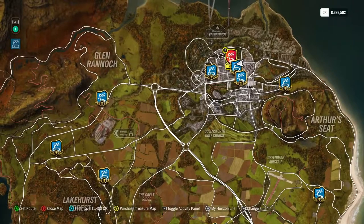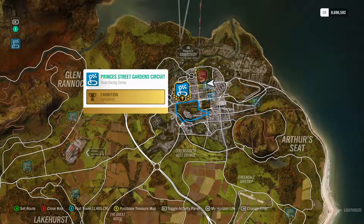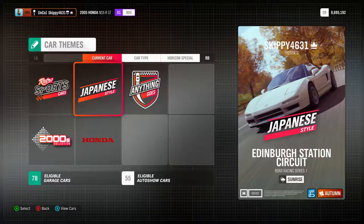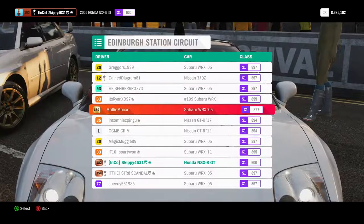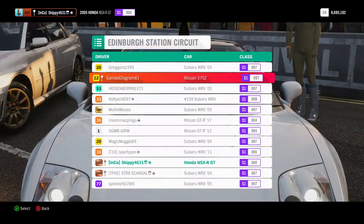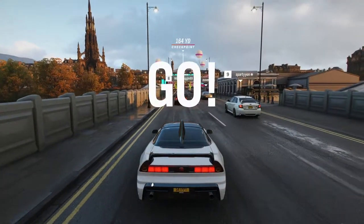Let's go do a race in this beautiful NSX - I want something a little bit twisty and technical, so a race around Edinburgh is fitting. Something a bit street racy. I'm going to go with my favourite track, the Edinburgh station circuit, make a blueprint, go with Japanese style. Hopefully we'll get the old NSX in there as well. We didn't get any other NSXs - it's just me in an NSX versus some Subarus, some Nissans, and another Nissan.